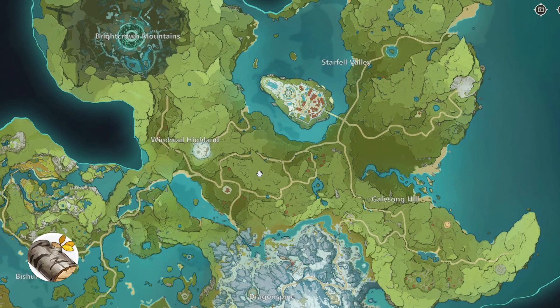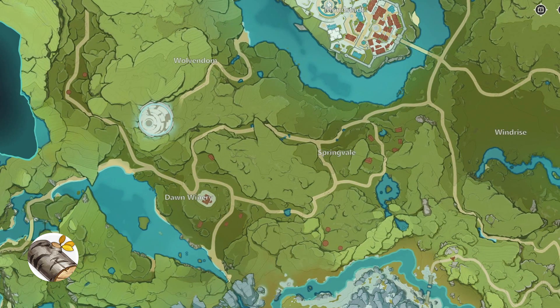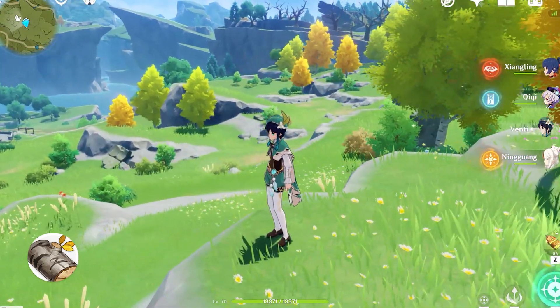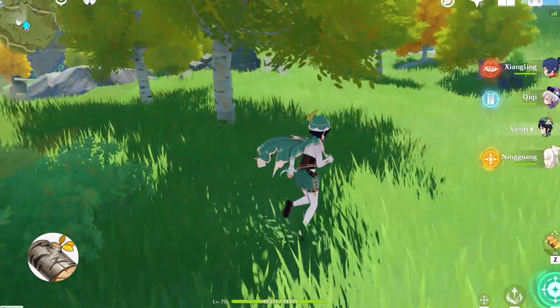So the first tree — the easiest place that I've seen, well you can find it across all Mondstadt, but the easiest place is here in Dawn Winery. Let me show you guys the teleporters because that can help you situate yourselves. The easiest way to find it is here on this little hill. You'll find a bunch of birch trees around here. I'm gonna show you what they look like in game, which can be helpful if you want to start chopping down some trees before the update.